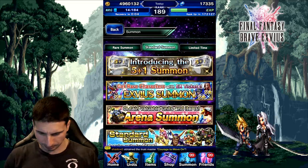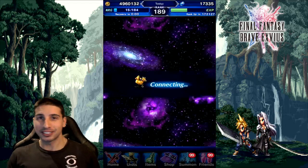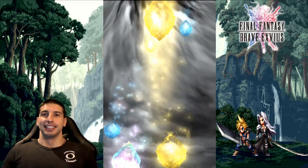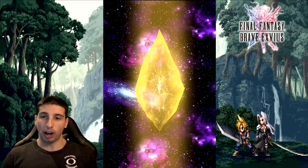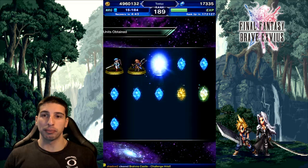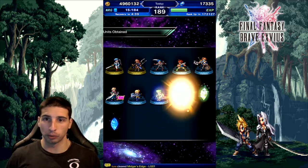Before we start, we have a 10+1 so let's see if our 10+1 can bring us the luck. Hopefully we can get a new unit in here. Come on! We're looking for AC Cloud — we got one rainbow which is really good, and I'm still looking for that one copy of Awakened Warrior of Light.